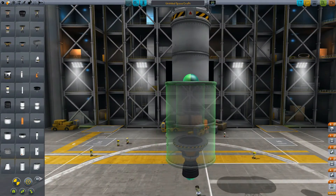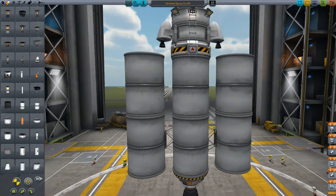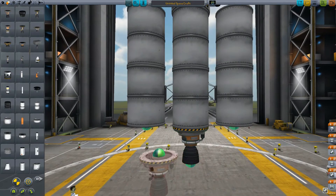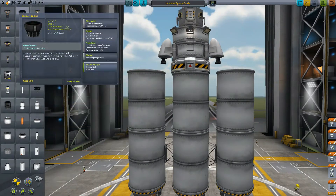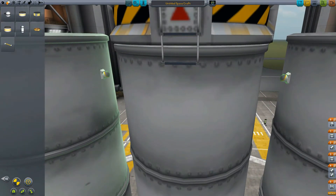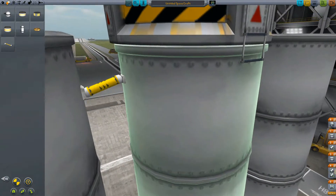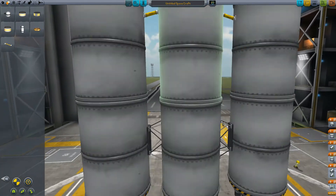Grab this Rockomax tank. Put it on the side like that — just Alt-click, get two of them, stack them right on top of each other. Alt-click the engine, get them like that. So here's what we're going to do: we're going to go back and get our fuel duct — the external fuel duct — and attach it starting on the outer tanks first. That is key, don't forget that.